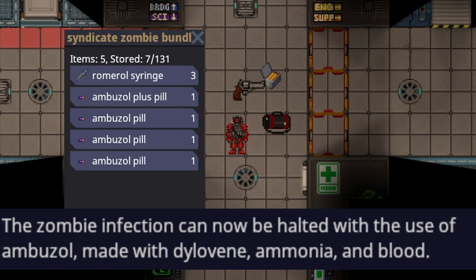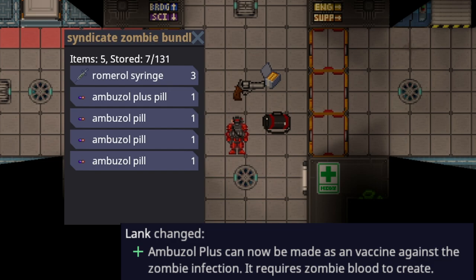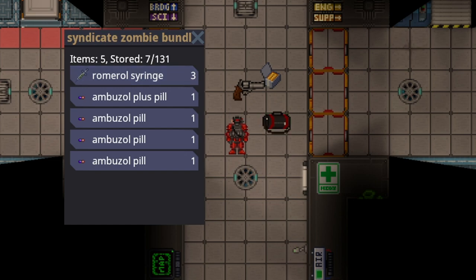Ambuzol can be made simply with Dylavine, Ammonia, and Blood. Ambuzol Plus can only be made if you have zombie blood. The full recipes can be looked up in the guidebook.